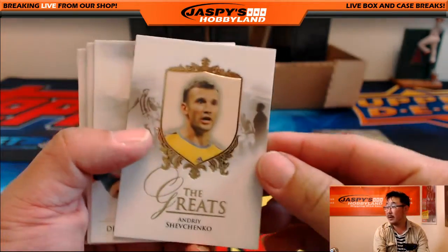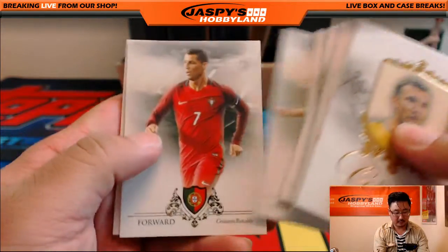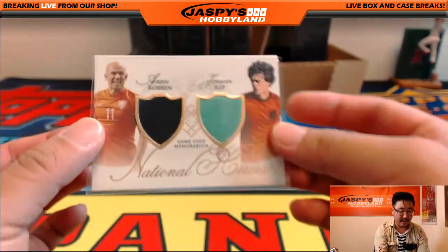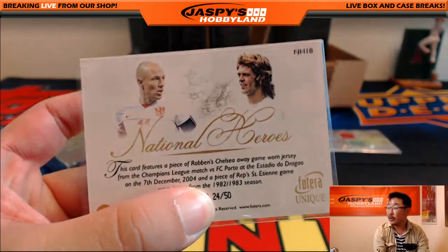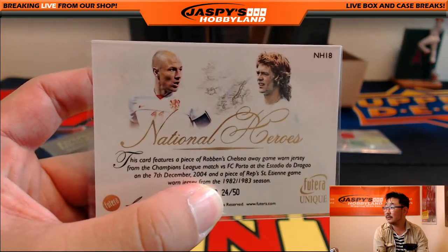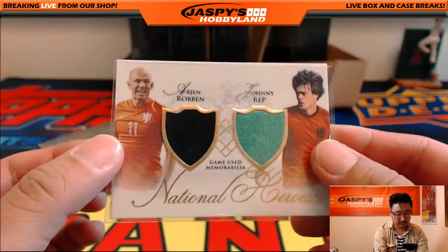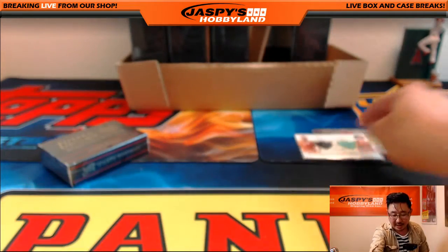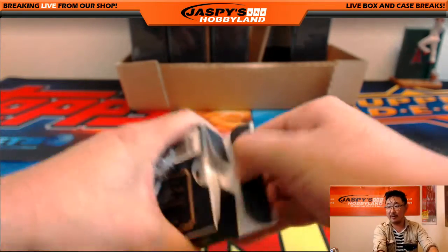Got another randomizer coming up. Carlos Tevez and Cristiano Ronaldo back to back — A and J. Game-use memorabilia national heroes, 24 out of 50. Aaron Robin, Johnny — A and J for that one. So Tommy, you're in on that one, and the letter A is Mark — Mark, you're in on that one. Good luck.